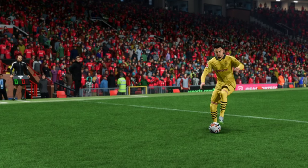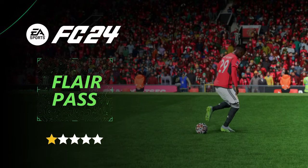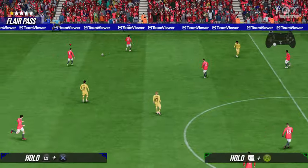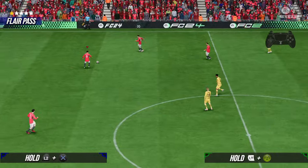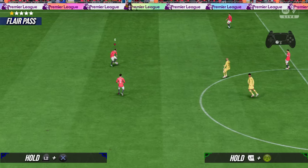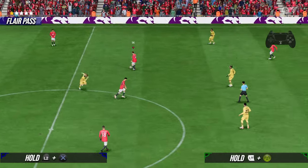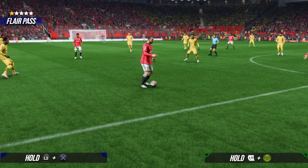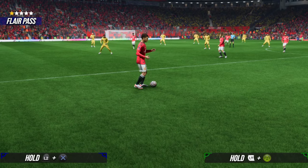Let's jump straight into the video and start things up with the flare pass. For a normal flare pass, it doesn't require any skill moves at all. You can even perform it with your goalkeeper who only has one star skill moves. And it doesn't require the flare playstyle, so you can perform it with any player. All you have to do is hold L2 on PlayStation or LT on Xbox and then pass the ball. Don't put too much power on the pass — from 1 to 2 bars of power would be perfect. If you put more than 3 bars of power, your player won't go for a flare pass; he will probably go for an outside foot pass. As you can see from the gameplay, your player will perform a different flare pass every time.